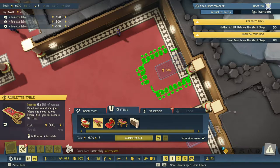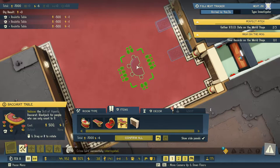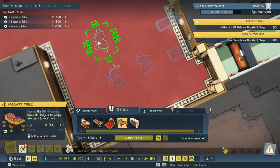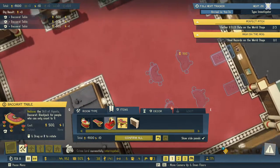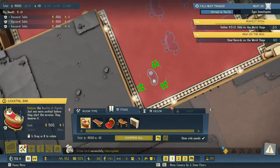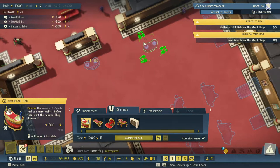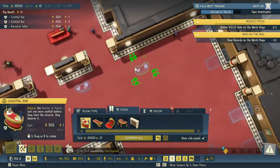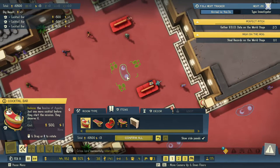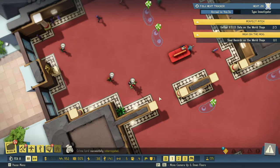Let's put some roulette tables here like that, then we'll put some blackjack tables here. Then let's put a bar in here, a bar up here, and then maybe a couple of bars in here.